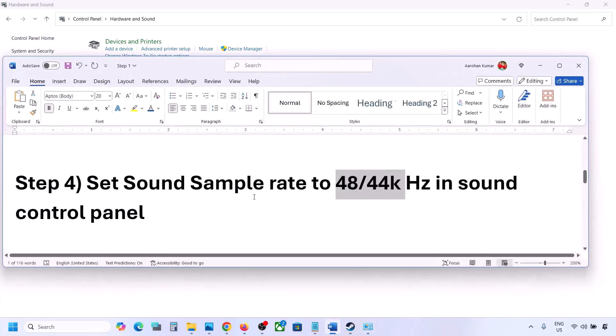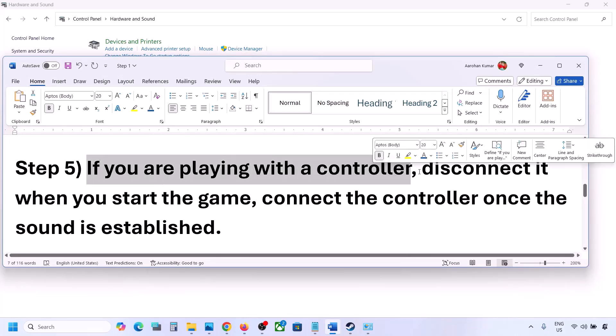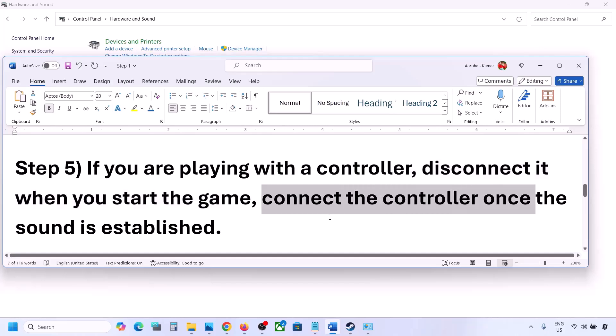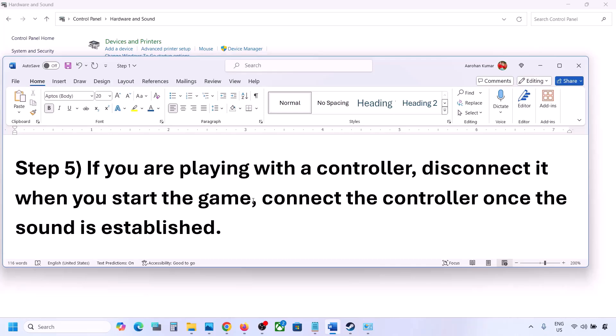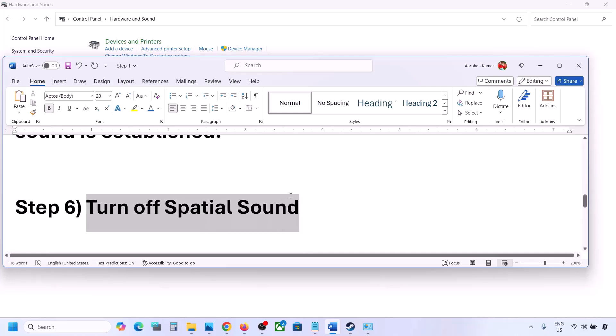If you are playing with a controller, disconnect it, then launch the game and check the sound. Once you hear the sound, you can reconnect the controller. Also, if you have any external USB adapters or dongles connected that you're not using, disconnect them and then launch the game.